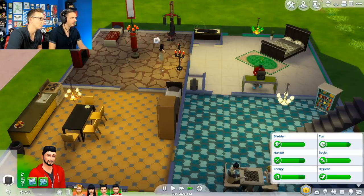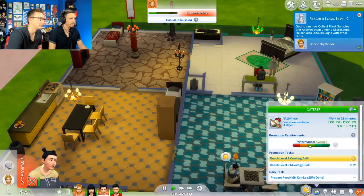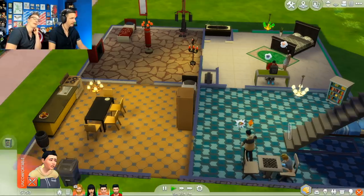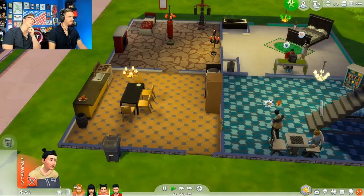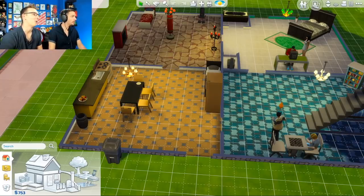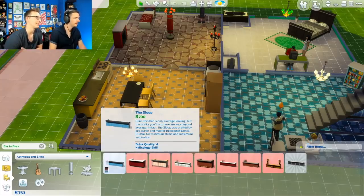We can put a bar in Ravenclaw Tower — it could be like a party room, a bar. Of course we should build a bar! Ravenclaw Tower has become a bar. There you go — The Sloop. Welcome to The Sloop. Isn't that like the name of a boat?